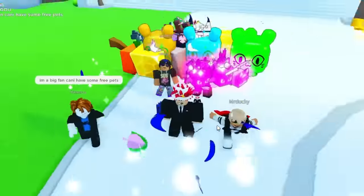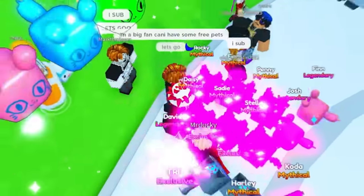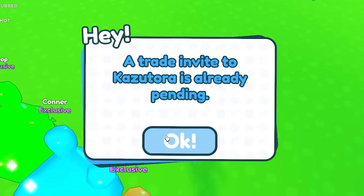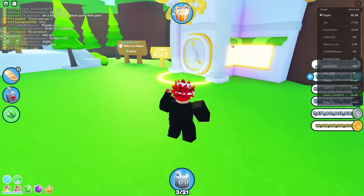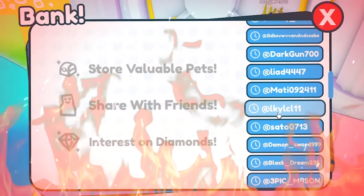We gotta get some good trades, we gotta get some Ws, guys. This guy says he's a big fan — can he get some free pets? Fine. We haven't given away any pets. An invite is already — it looks like I can't give him pets. Well, to take matters into our own hands, we're gonna go over to the bank and steal some people's pets.